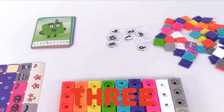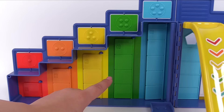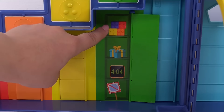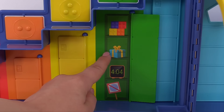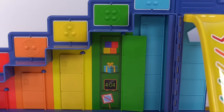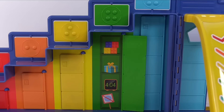Our next number is number 4. Let's go build him. We know that we have 1, 2, 3, 4 blocks. Let's open the locker up — we have 1, 2, 3, 4 blocks. It's a present! A present is inside of a box, and the box has a square shape with 4 corners. Here's a clock. Up here we have 1, 2, 3, 4 dots. Let's flip it around and make sure — it's the number 4.